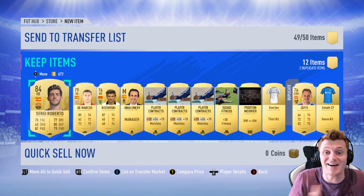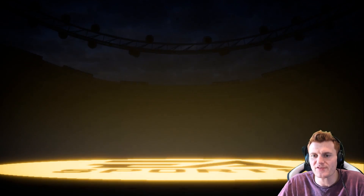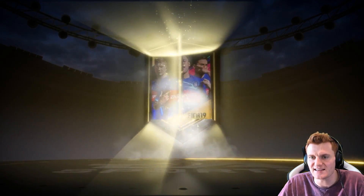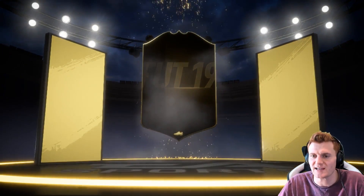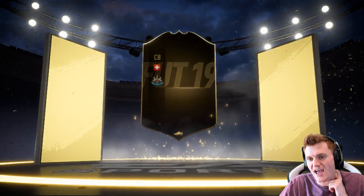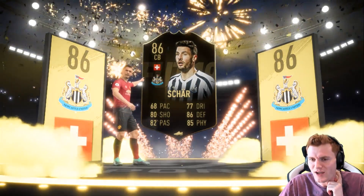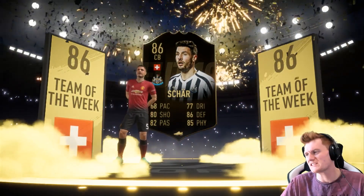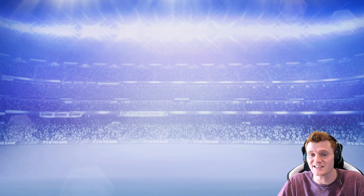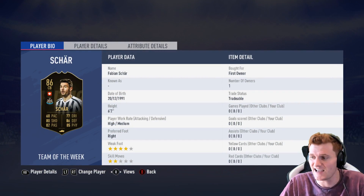I actually packed an icon yesterday — go back and watch that video. We've got a walkout, first of the day. It's not going to be the Team of the Knockout Stage, but it's an inform — Swiss centre-back. It's Shah. A lot of people were like, why are you not excited about Shah? Number one: 68 pace. That's literally what I'm looking at on that centre-back card. The rest of his stats are unbelievable, he's tall enough, but that 68 pace makes him a little bit scary to use.